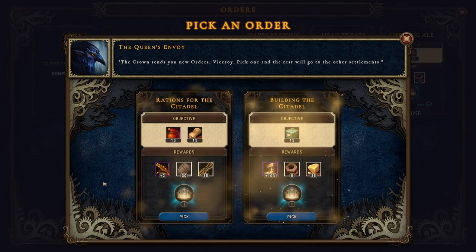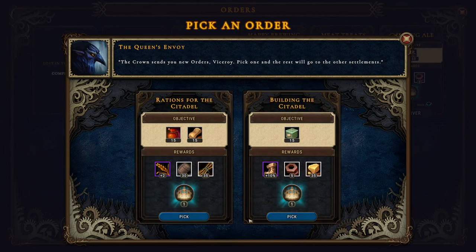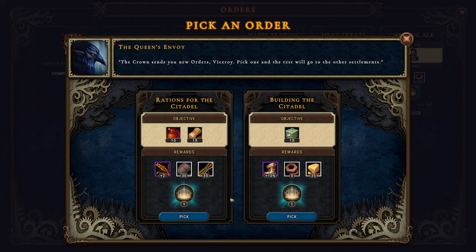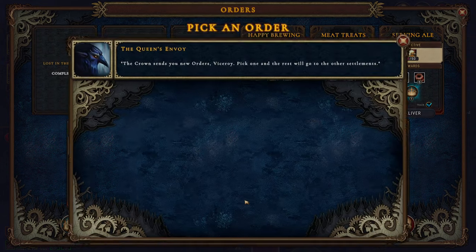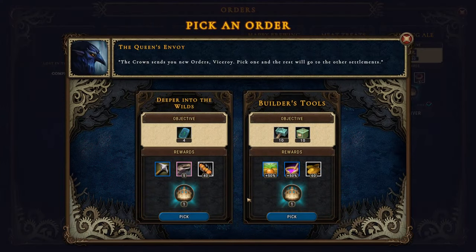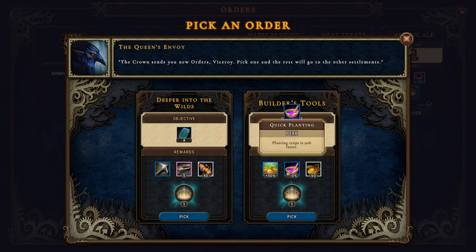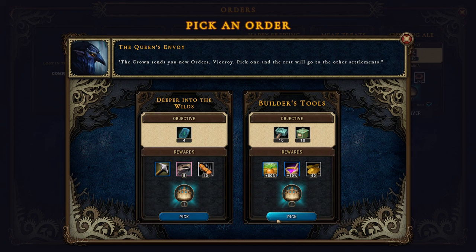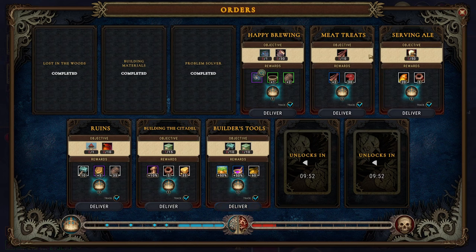We can take some new orders. What is that? Planting crops is 50% faster, but we haven't found any fertile soil. Let's go with this anyway.